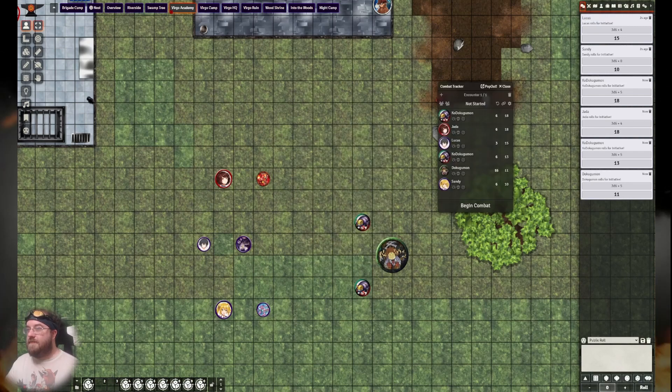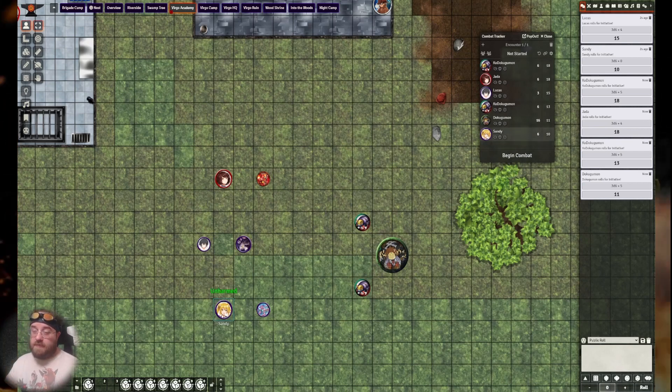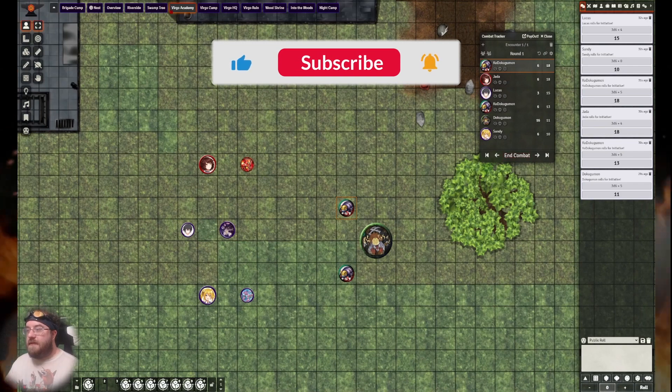After rolling, you'll have your initiatives. Because of how Digivolution works in Foundry, I use the human so I don't have to switch out the Digimon to keep track of initiative. If you're interested in how I use Foundry to run this game, let me know down in the comments, and I'll add more videos going deeper into how Foundry works for this as well.